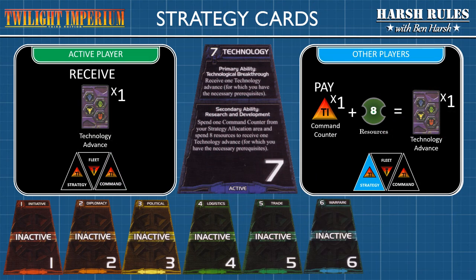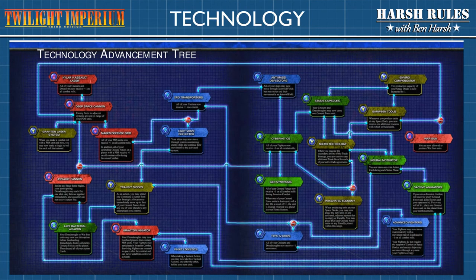The seventh strategy card is Technology. Its primary ability allows the active player to choose one technology advance for which they have the required prerequisite technologies. For the secondary ability, any player that chooses to pay one command counter from their strategy area and spend eight resources may choose one technology advance for which they have the required prerequisite technologies. Now let's pause and talk about the most complicated item in Twilight Imperium — the dreaded Technology Tree.